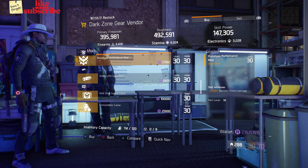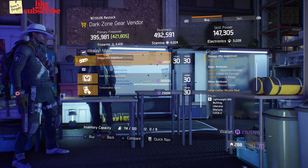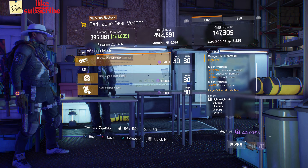Also here we got a Prototype Performance mod with 3.50% ballistic shield damage. And also here we got an Omega Rifle Suppressor with 18.50% headshot damage, 4% crit damage, and 5% optimal range.